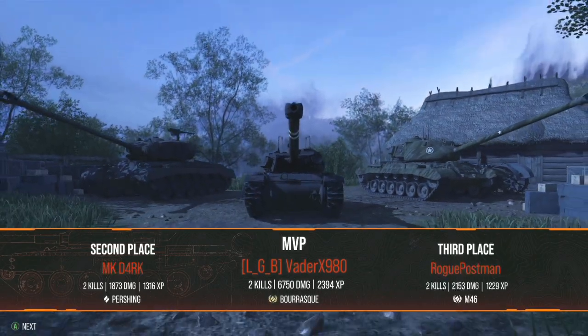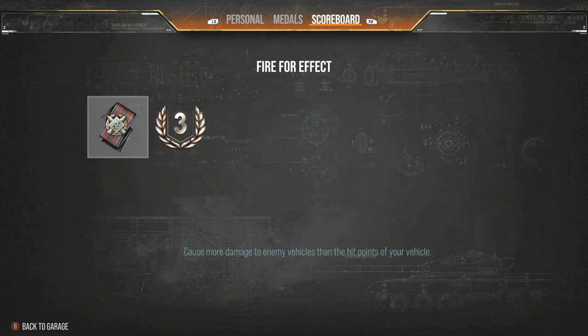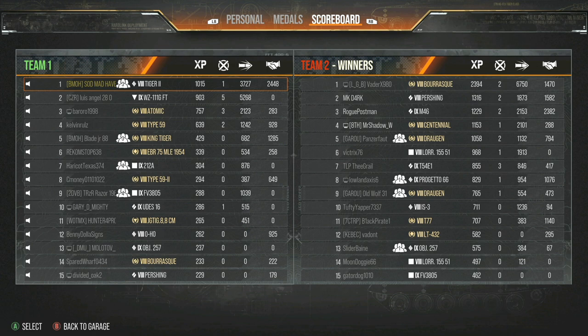It was a good game for the Tiger. Shout out to the Borask player Vader for his 6,700 damage dealt in a Borask on Prokhorovka. Prokhorovka is probably one of the best maps for the Borask because of how big it is combined with the Borask's concealment. Fantastic match for Vader — well played.